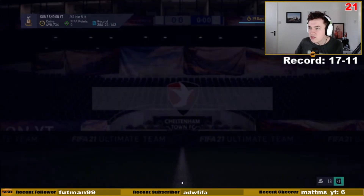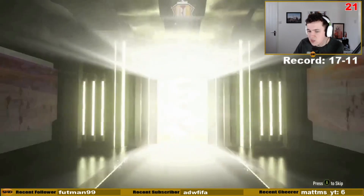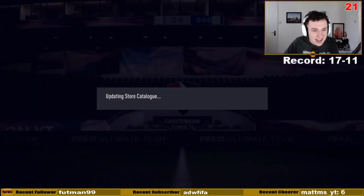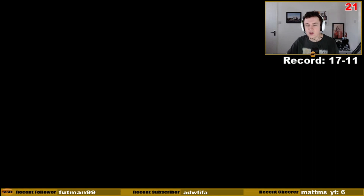We're going to be doing a roulette for this, so I want to open the mixed players pack first. If you don't know how a roulette works, I'm going to open the pack, hide the screen, go into the club and search it by every nation. We don't get anything from the mixed players pack. Let me hide the El Gato. The pack is opening — I'm going to take my headphones off. I'm very nervous.